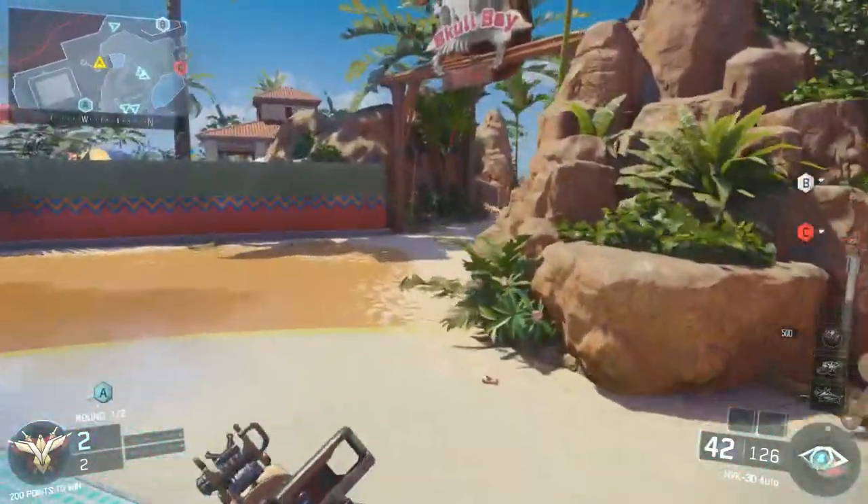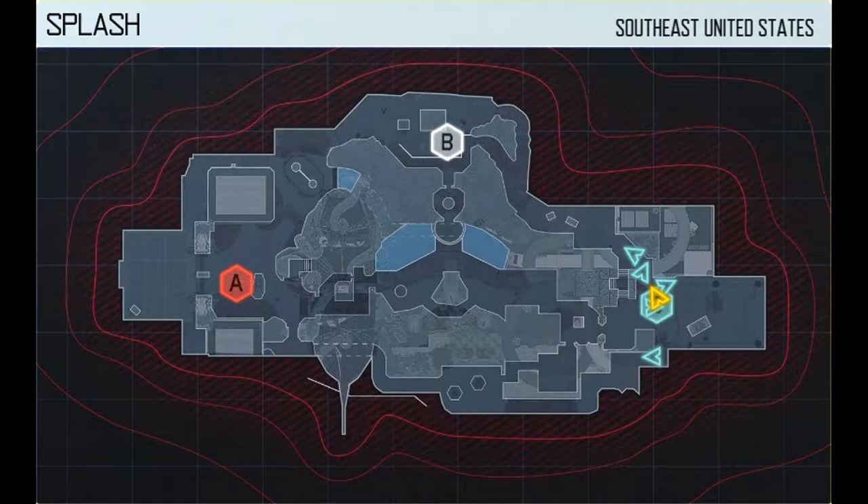As you can see, we just captured A on this particular side. Now we're going to be moving around to B. B is located at the top — it's not located at the center of this particular map — so there's plenty of little areas for cover and you can just move around.